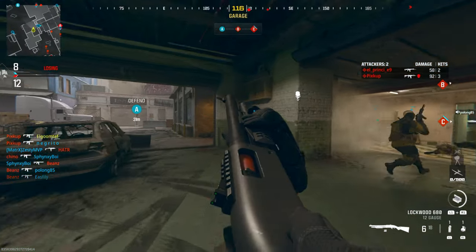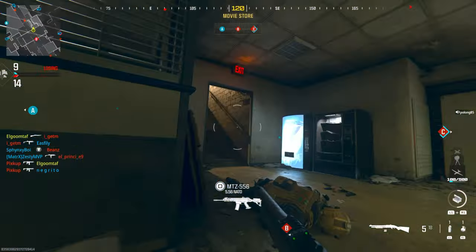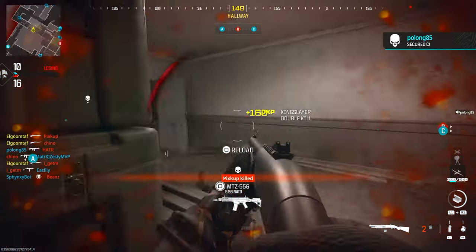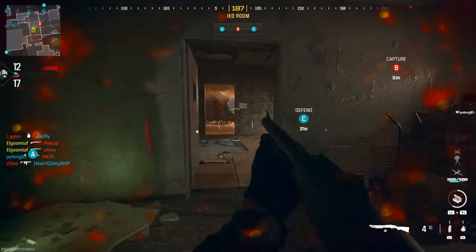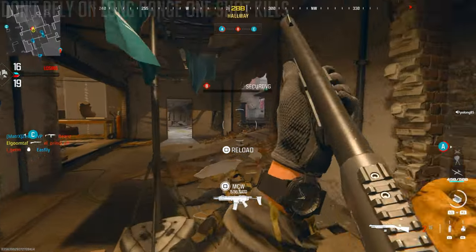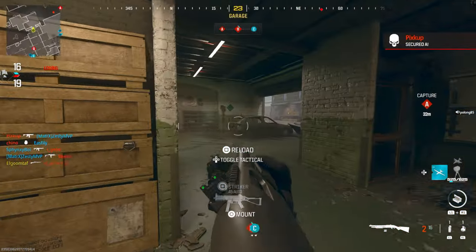I like that you can slide cancel, but I just wanted to get into the shotguns real quick and offer some tips, because overall the Lockwood 680 — which is like the Model 680 — has some pretty bad range and is a bit of a peashooter at the start. If you're coming from Modern Warfare 2 expecting the Bryson 800 or 890 to be shredding people at range, this gun is not going to feel like that.